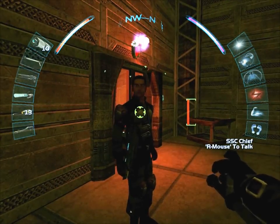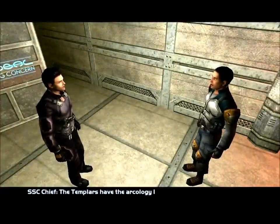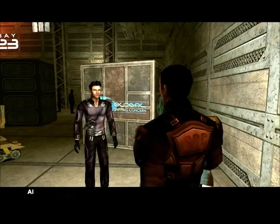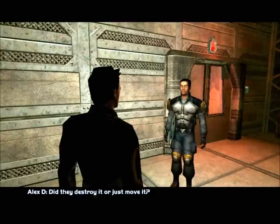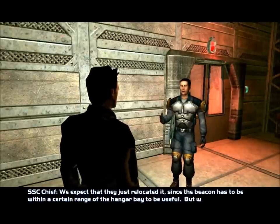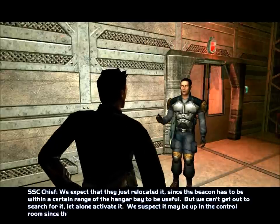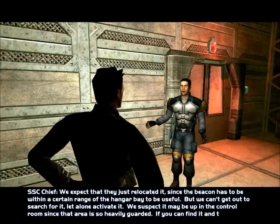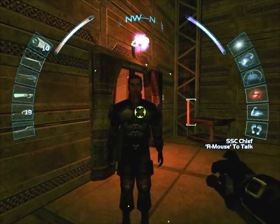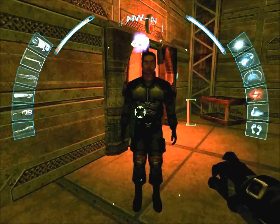Here's the SSC chief — let's talk to him. The Templars have the Arcology locked down and have removed the pilot beacon so we can't even call for an airlift out of here. Did they destroy it or just move it? We expect they just relocated it since the beacon has to be within a certain range of the hangar bay to be useful. But we can't get out to search for it. We suspect it may be up in the control room since that area is so heavily guarded. If you can find it and turn it on, the SSC would know to send in a rescue chopper.